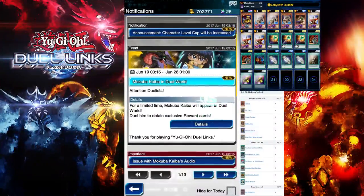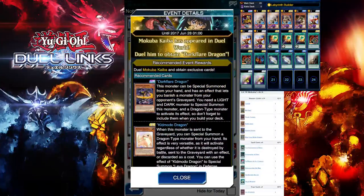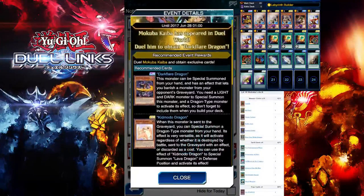So recently Konami released a new event — Makubo Kyber. Basically, Makubo Kyber spawns in the duel world instead of being in the gate, which is pretty unfortunate. But these are some of the cards you can get from this event.